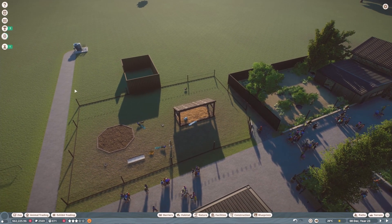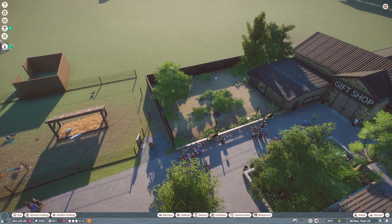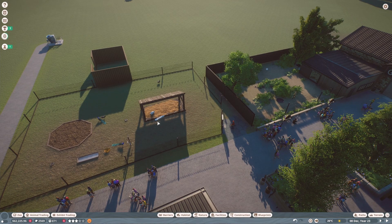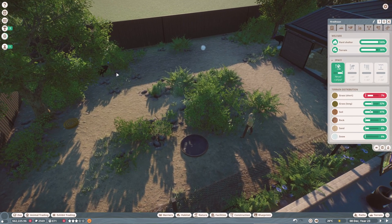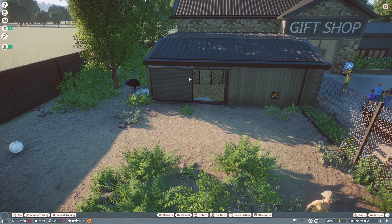My original plan was to switch the peafowl into this enclosure and put the cassowaries in an enclosure here, with the kangaroos next to them. I'm a bit nervous this won't be big enough for the peafowl because there are more of them. They only need 372 meters squared though, which might even be less than the cassowaries - yeah, so I might just do that now.